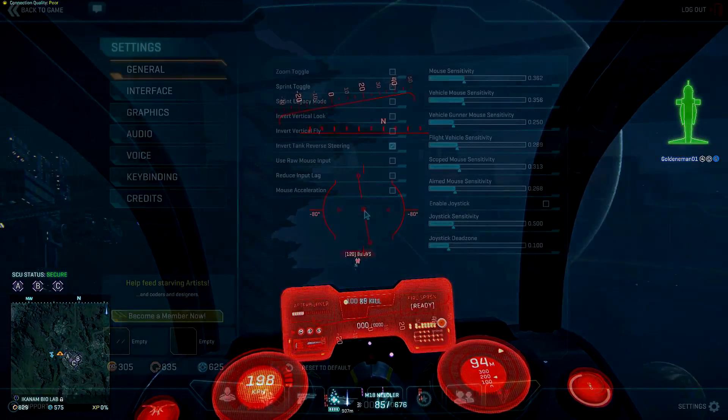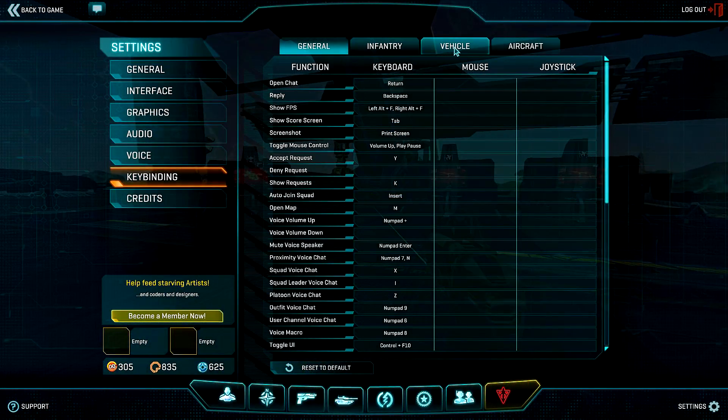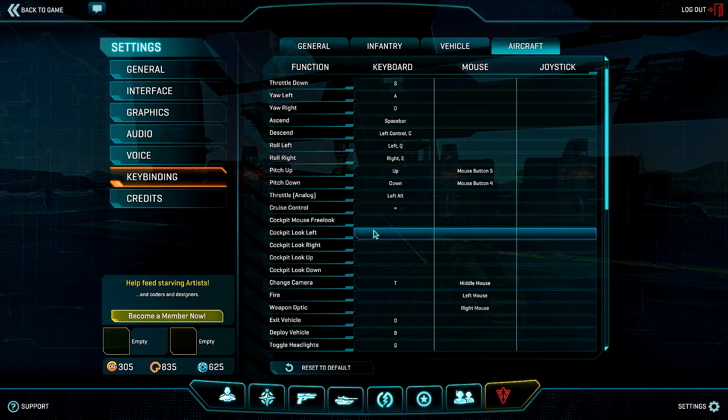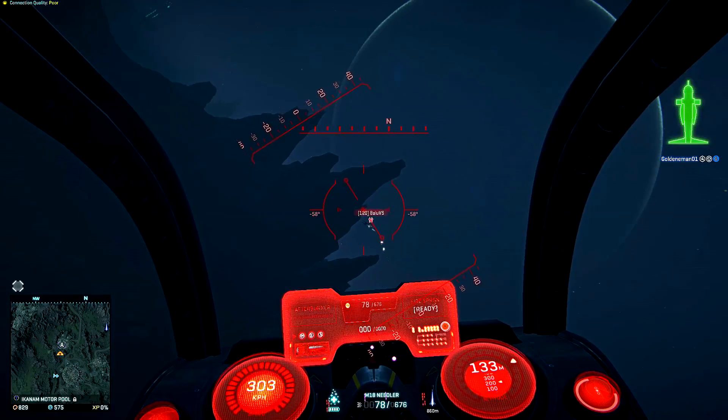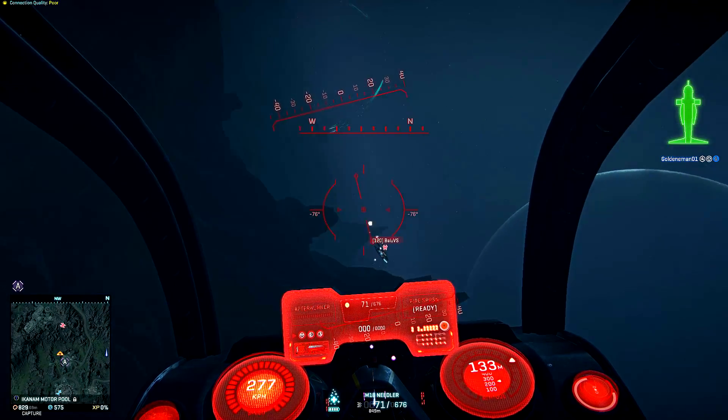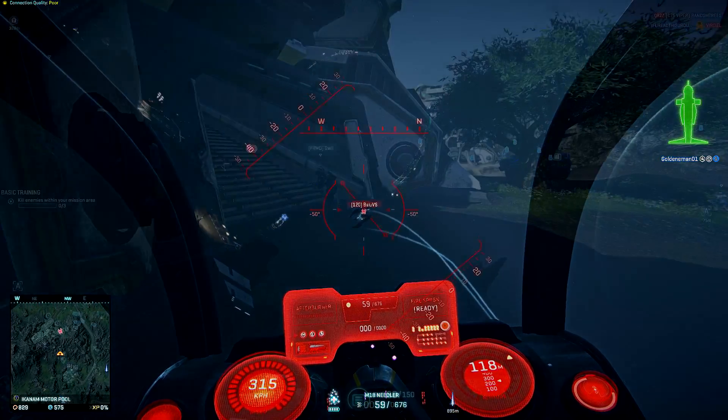What you can do is rebind your aircraft's exit key to one that is far away from W, A, S and D. For example, mine is on the O key. Look down on your keyboard and look how far away that is — definitely not going to make any mistakes this time.